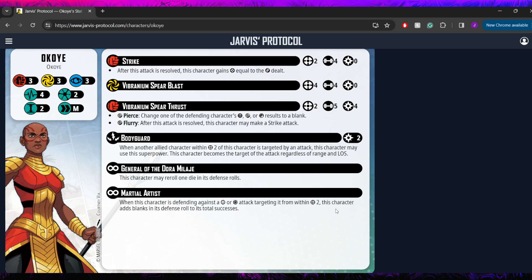Two threat bodyguard is really nice sometimes. When your opponent's throwing a big attack at a model you really don't want to go down yet, throw it on your two threat. She can hit okay, but realistically your other model is probably hitting harder or doing more influential things on their turn, so she can take those hits for them — that's quite good to have just on herself. She also has General of the Dora Milaje: this character may reroll one die in its defense rolls, so three dice with a reroll is already pretty solid defensively for a two threat.